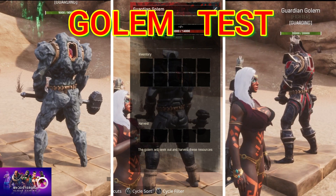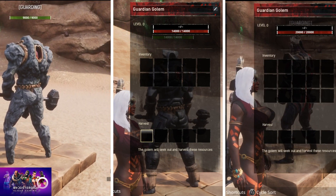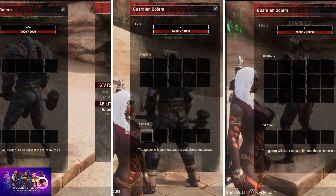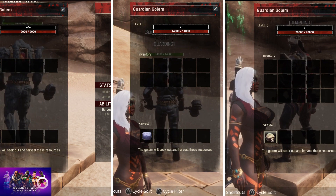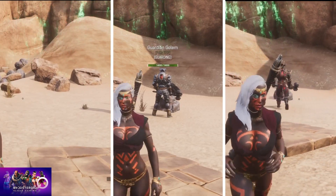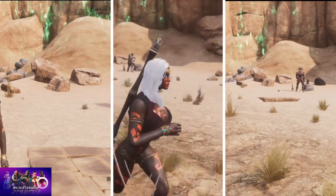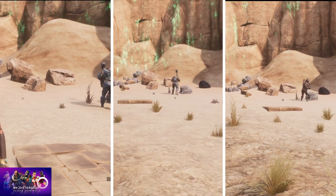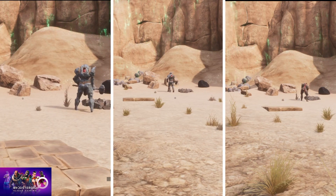Today we're testing out these golems. Each golem gets 10 minutes to collect as many rocks and iron ore as they can. The only thing that's changed is that their respawn is set to its fastest, so I don't have to wait for all the rocks to respawn. They each get 10 minutes, then we'll collect their rocks and iron and see who is the best.